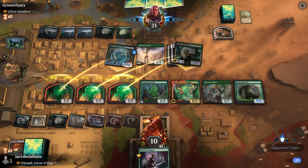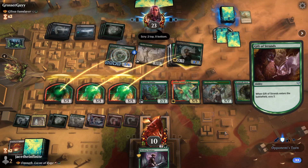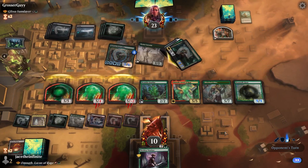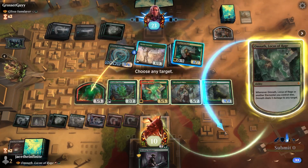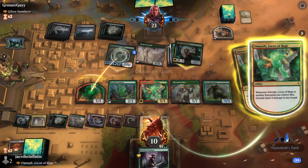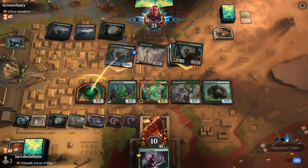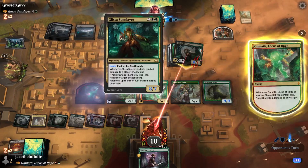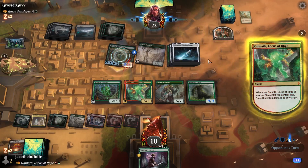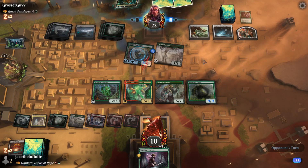Getting rid of one of my little elementals — that's a good one. Eight, seven — you're still gonna die as far as I'm aware. It will kill my other elemental though, which is good for you. Oh, because he has first strike. Use any target — oh, here's the target. Then my other one will die, and here's the last target. Yes, yes, yes! Glissa went back, which is fine — you'll probably get Glissa back.